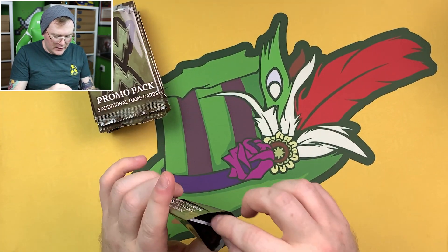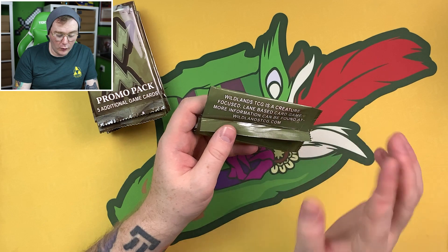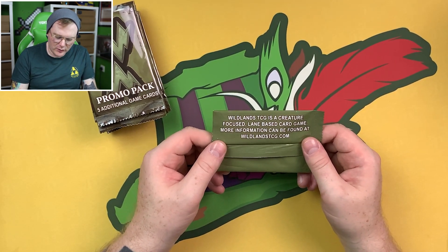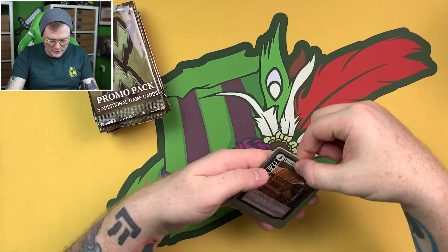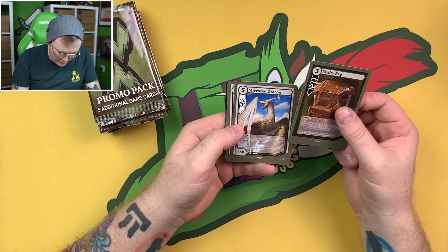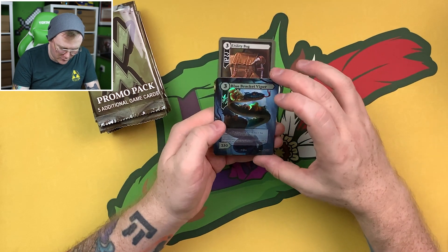I'll also use this video to kind of go through my feelings on Wildlands, or at least my initial feelings in a raw form before I put it together in the proper video. On the back of these packs it says Wildlands TCG is a creature-focused lane-based card game — more information can be found at wildlandstcg.com. Inside this pack we have a utility bag, a mirrored dracoon, a summit sentry, and oh my goodness — a blue bracket viper with the foiling.